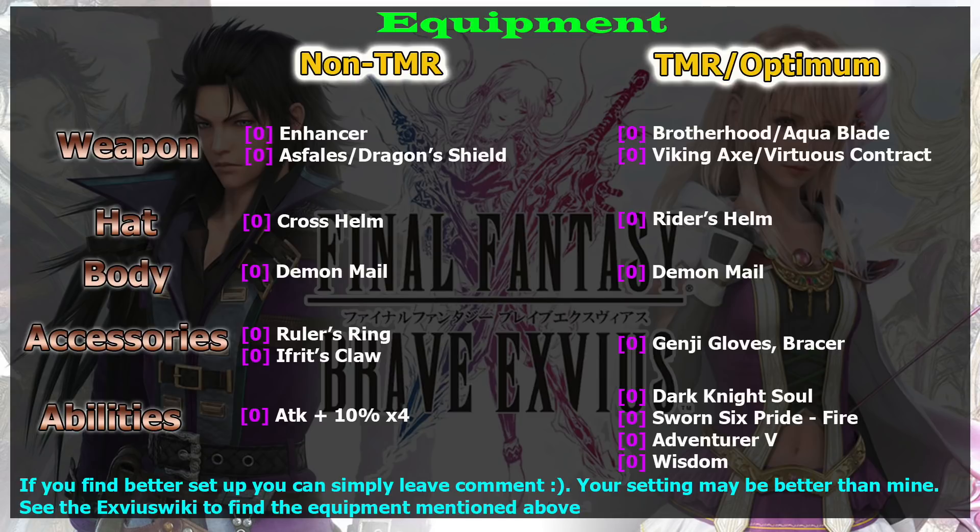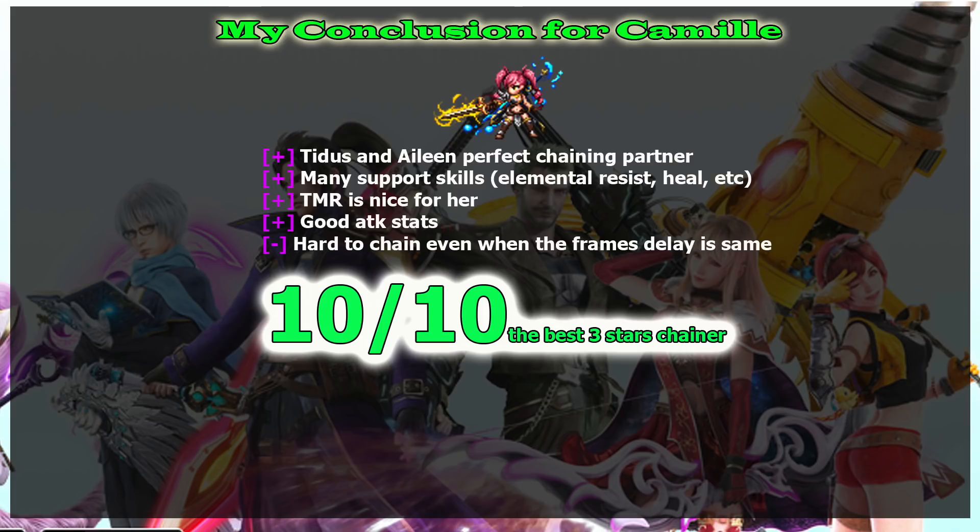I think the best option is the Freaking Axe - it has water element so it won't make you a dual-elemental attacker. If you use the Freaking Axe, you can give her the Onion Sword if you have it. Also, by equipping an axe you can take advantage of Sworn Six's Pride Fire. If you don't have it, then it's better to equip a non-elemental katana so you can take advantage of the katana mastery.